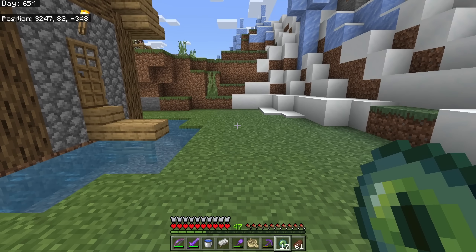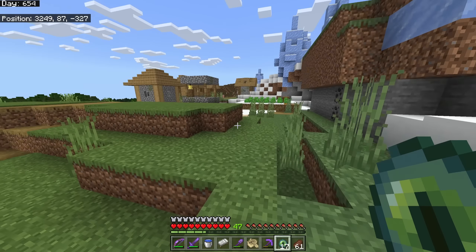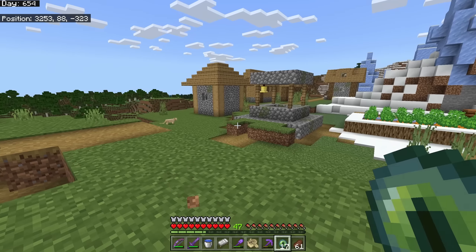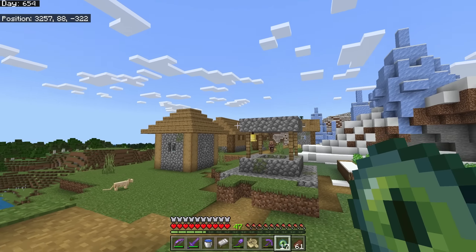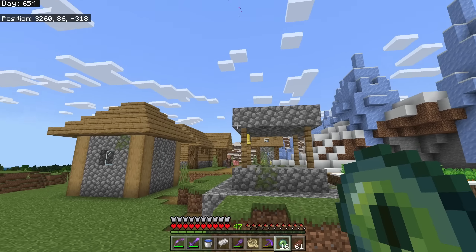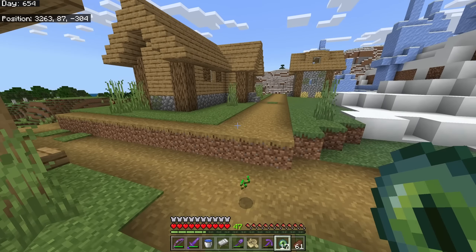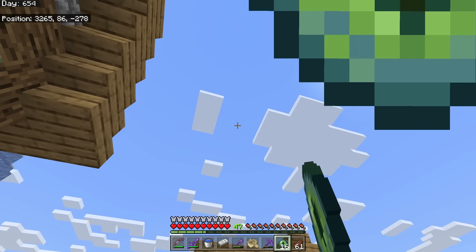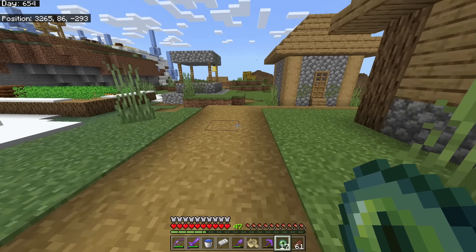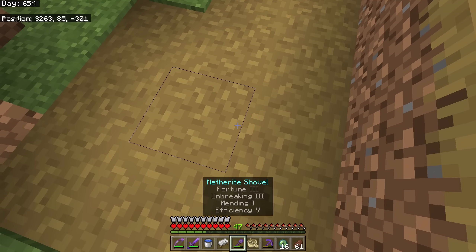After a long journey of 3000 blocks, we're here. This has led us to a village, and usually the center of the stronghold is underneath a well. When you get close, throw an Eye of Ender - it might go down into the ground and you'll have to dig it out. We are directly over top of a stronghold right here, and our center is right here.